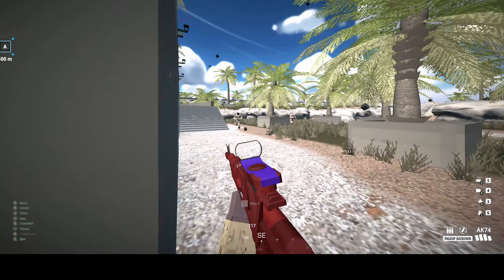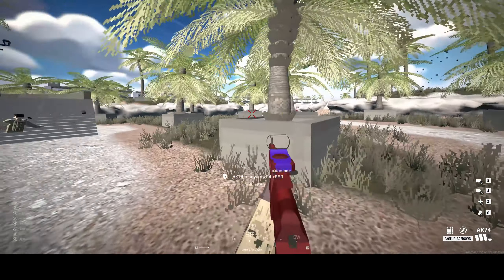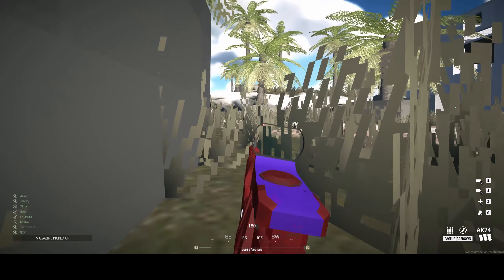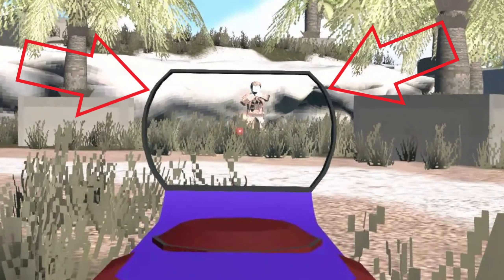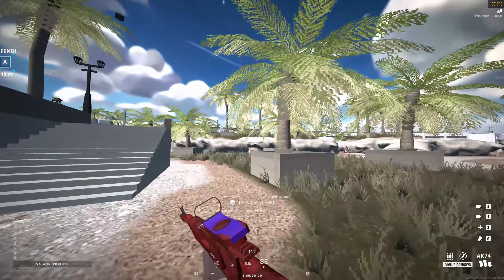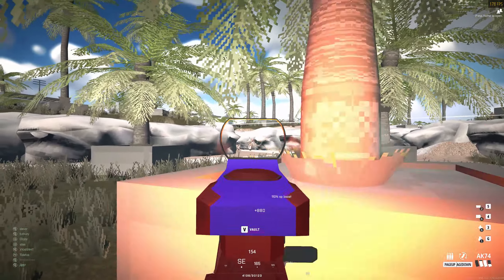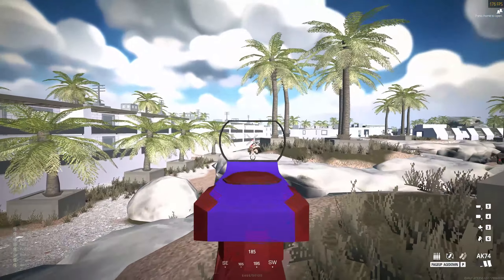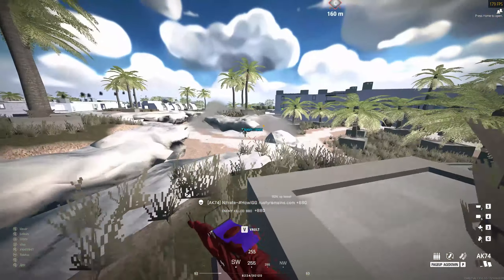Starting with the red dot, I consider this the default one-time sight option as it's given for free on all the starting guns. This sight has a clear, bright red dot in the centre and has great housing that is both very thin to not obscure your vision too much and is also quite large. This is good as the framing is positioned further away from the centre of your screen compared to a lot of the other sights. Overall there's nothing wrong with this sight and it's a clear S-tier sight.